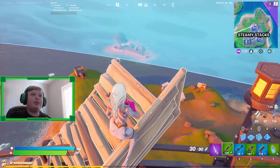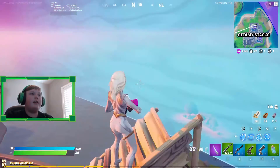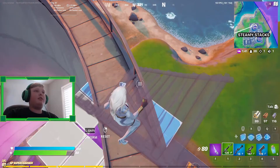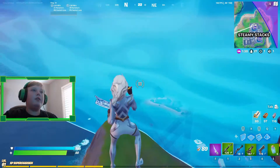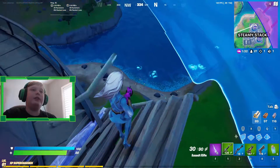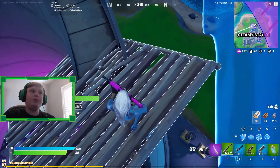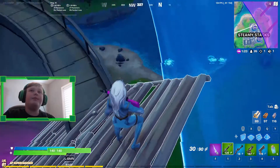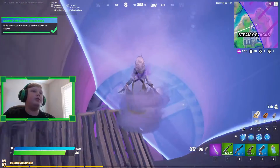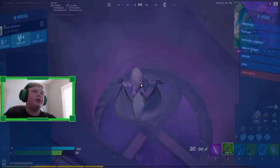I cut out all the waiting footage for you guys. As you can see, the storm is right here. As soon as the storm comes to the stacks, you just jump right in. The storm engulfs you, you ride the Steamy Stacks while in the storm, and then you can just leave the game.